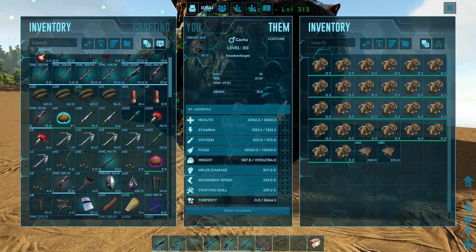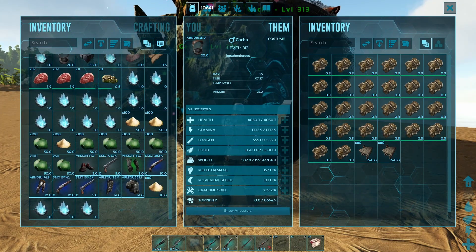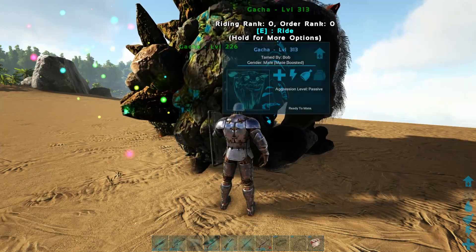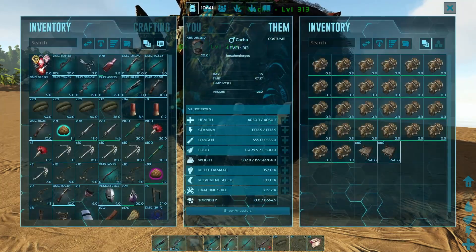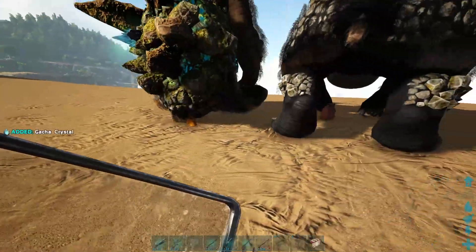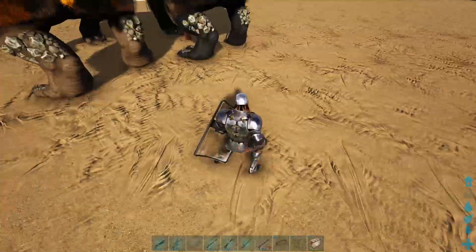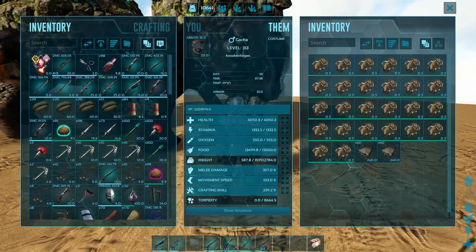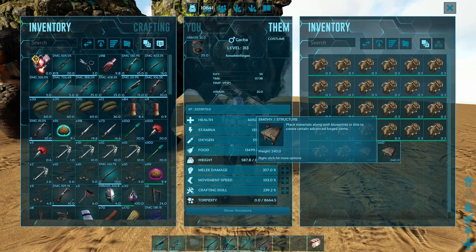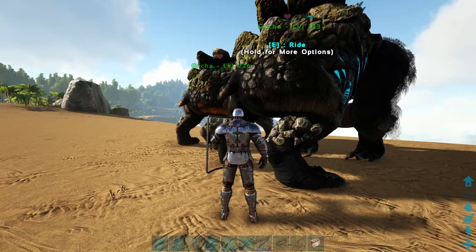However, this can get expensive because he eats in stacks of 20 at a time. What I'd recommend is just feeding him stone — that's what most people do. Go out, do your thing, and when you come back to base there'll be a whole bunch of crystals on the floor. Stone is a lot cheaper; it just takes a little longer for him to drop the crystals.